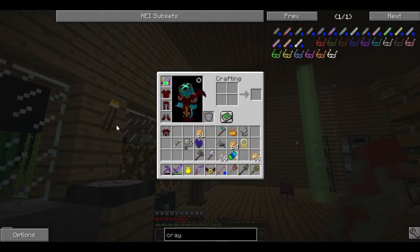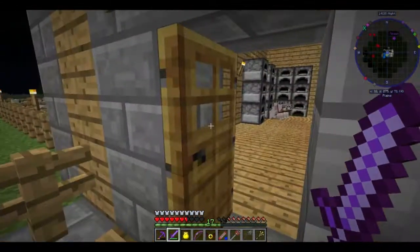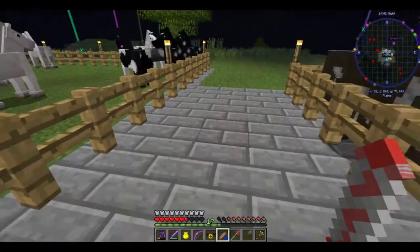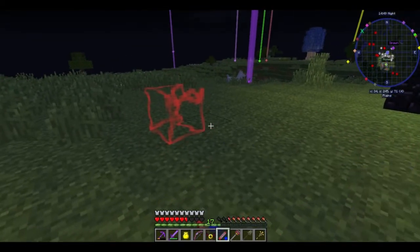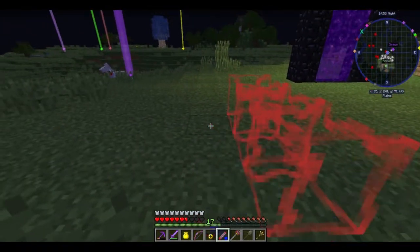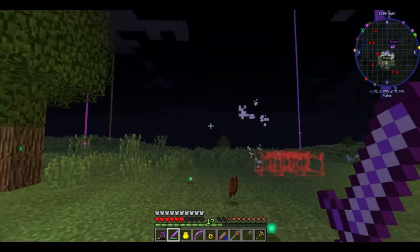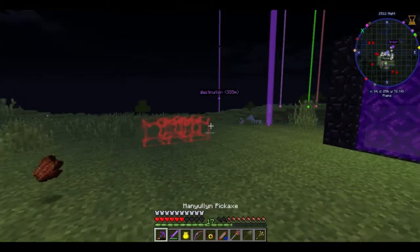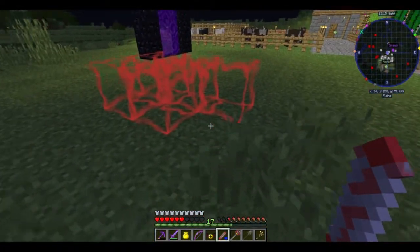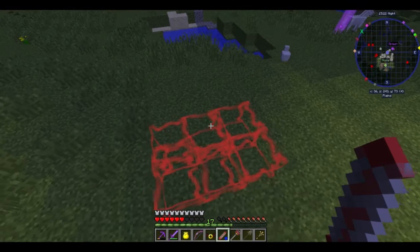Now let's watch the magic happen by going out here. Ow, get out of here. Hold on one second. Okay, there we go. We're making invisible blocks.